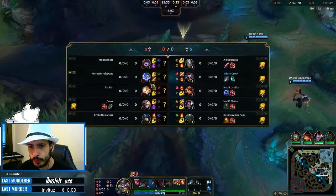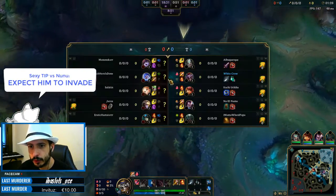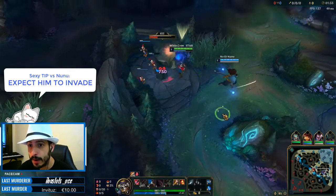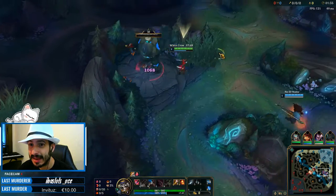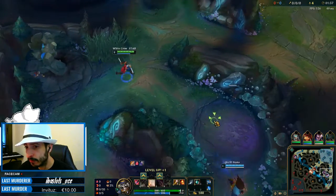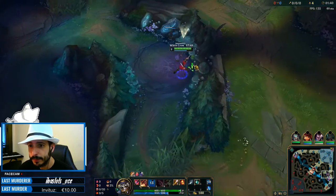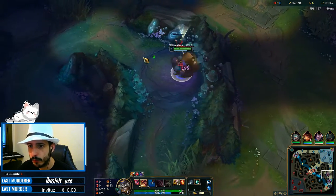Overall, we can expect Nunu to invade us. I mean, if he is a good Nunu, what he is going to do is permanently invade me — constantly. So I have to be aware of that, and instead of getting frustrated because this guy is invading me, I have to put traps for him. I have to ward my own jungle.